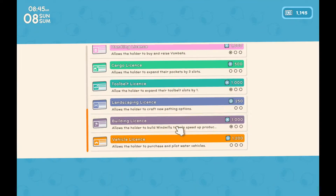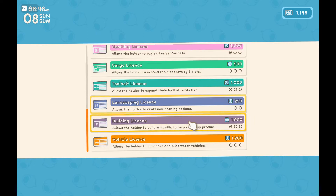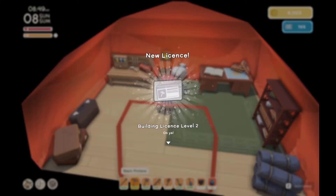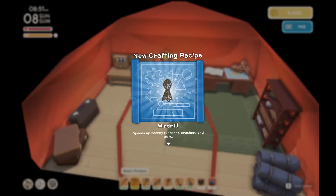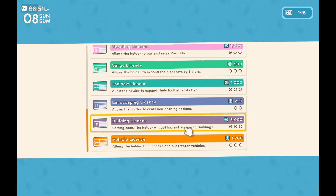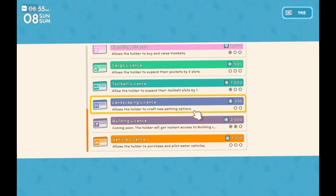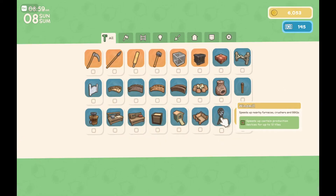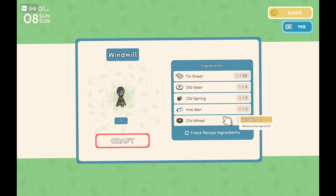Lots of bridges — I don't necessarily think we need to build the bridges, but we could build windmills to help speed up production. We can do a windmill; it speeds up nearby furnaces, crushes and barbecues. I was hoping it might crush things into flour, but it does speed up furnaces, which might be useful.